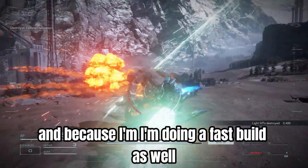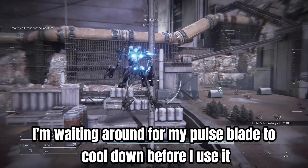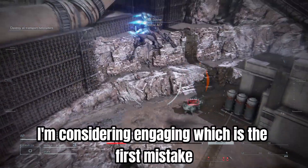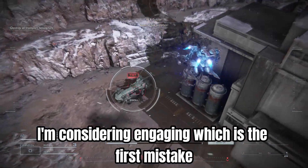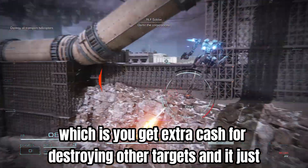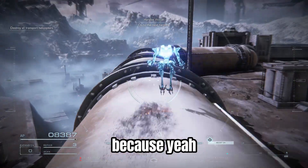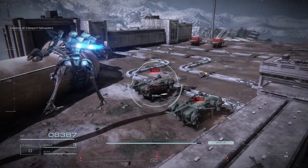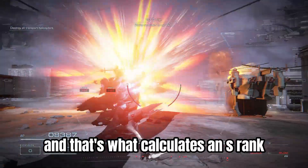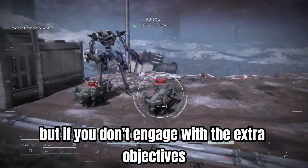Because I'm running a fast build, I'm waiting around for my pulse blade to cool down before I use it again, so I'm using the terrain to my advantage. I'm considering engaging extra targets, which is actually the first mistake — you do get extra cash for destroying other targets, but your ammo costs and repair costs are weighed against your time to complete, and that's what calculates an S-rank, at least in my mind.